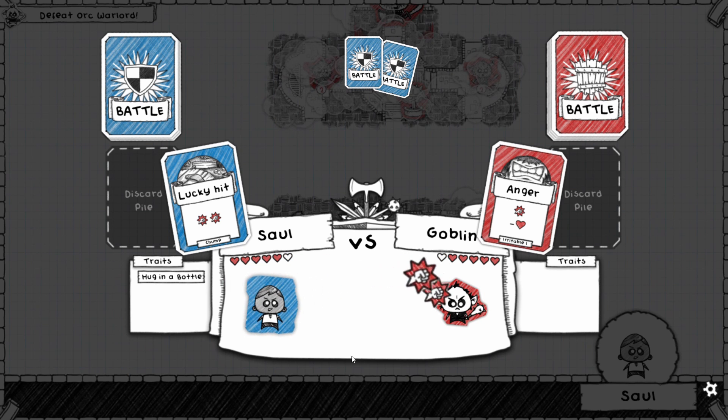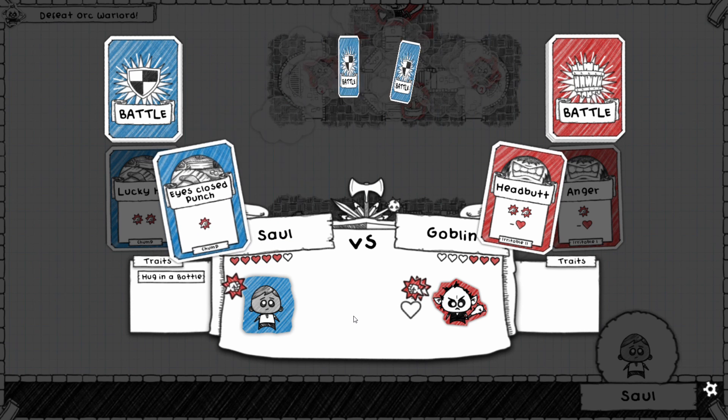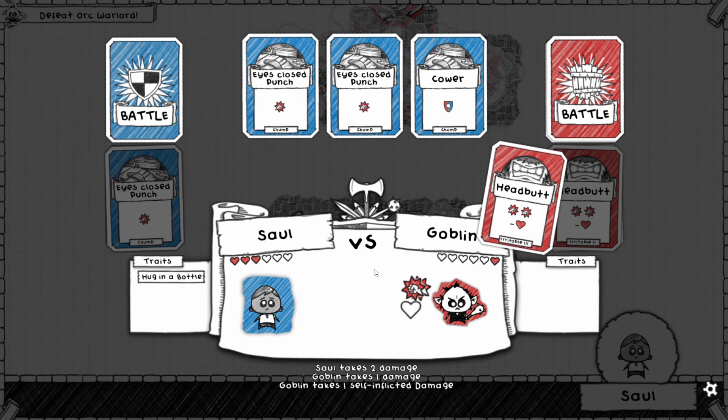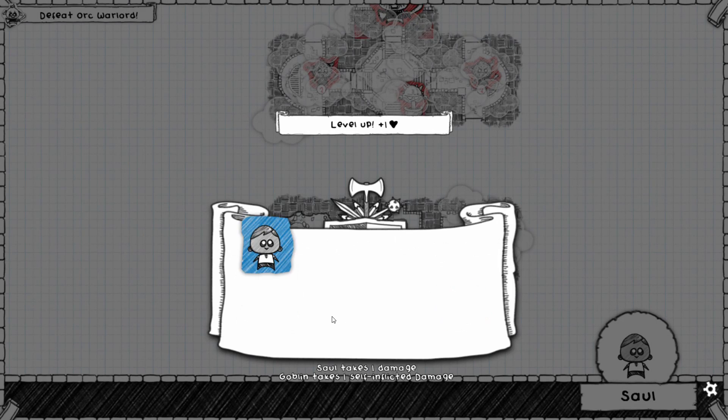Alright, Sal versus the goblin. He hits us, he hits himself, but we hit him twice more. It's good to have this extra health right off the bat, but it sure would be nice to be able to kill things — maybe I'll invest in something else.